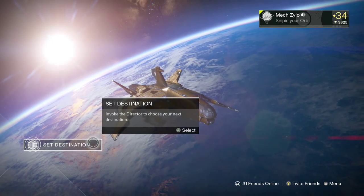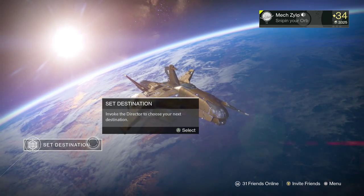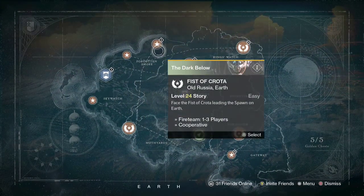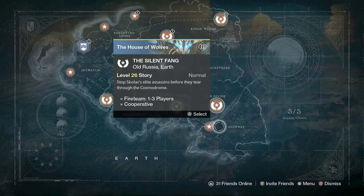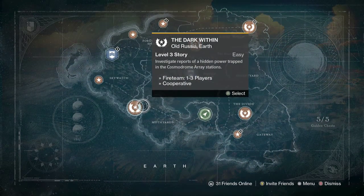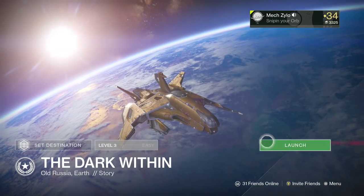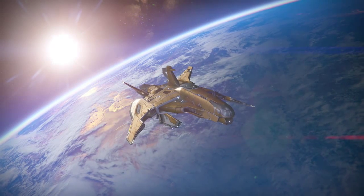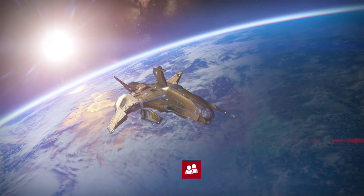I'm going to show you guys where this loot cave is, how to access it, and what makes it good for loot compared to other areas. First thing you want to do is go to Earth and go to the Dark Within — leave it on normal or level three easy. It spawns two thralls that you can pretty much just snipe and they'll just keep respawning. It takes like literally two seconds — you just turn and shoot — so it works pretty well.